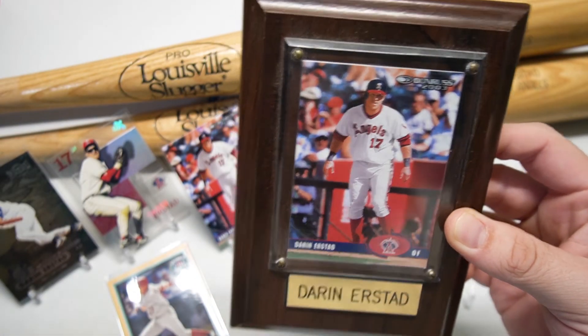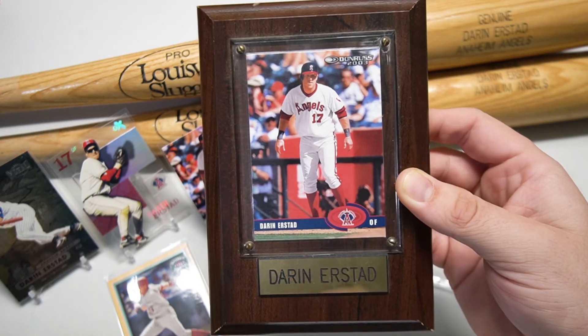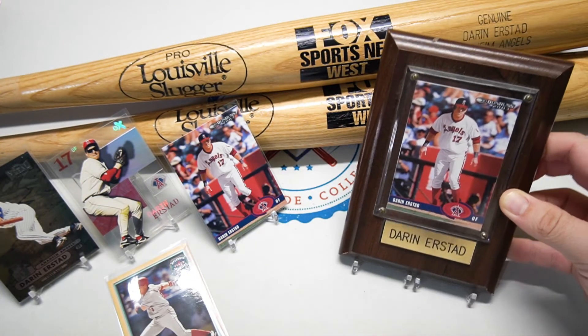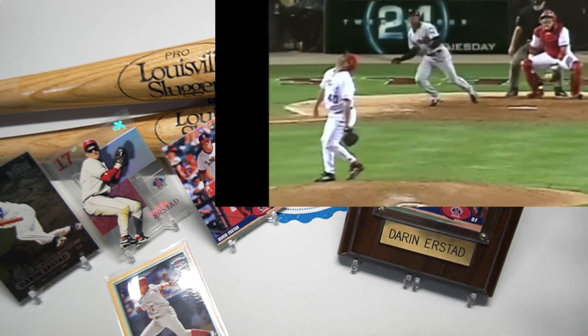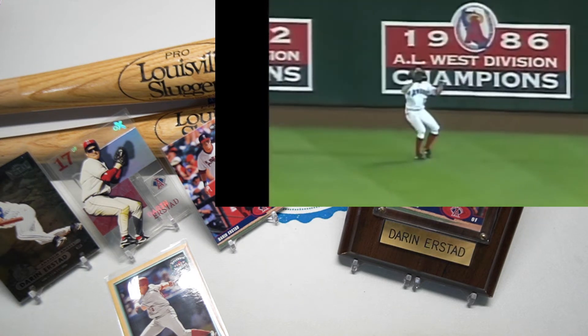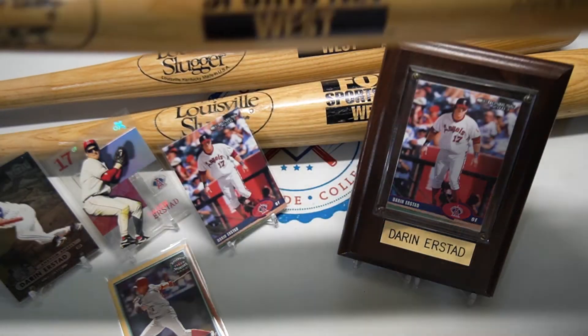Erstad also had 179 stolen bases, 316 doubles, and 33 triples in his career. Darin Erstad now coaches over in Nebraska, I believe at the college level, promoting the game of baseball and teaching it the right way to younger guys. I always remember Darin Erstad for catching the final out of the 2002 Angels World Series championship — that final game, Game 7, against the Giants.